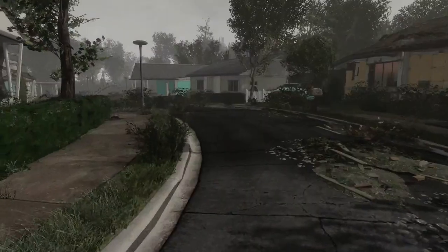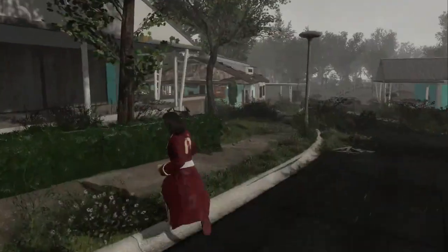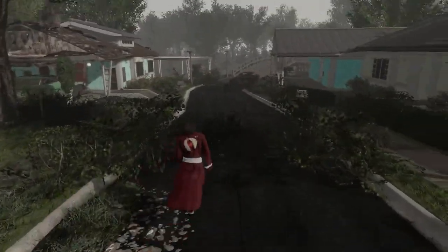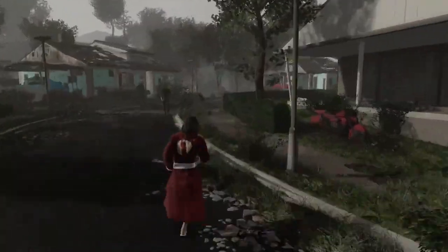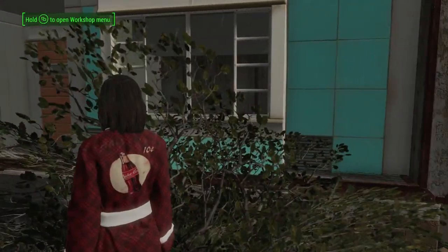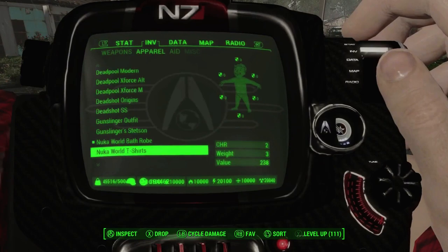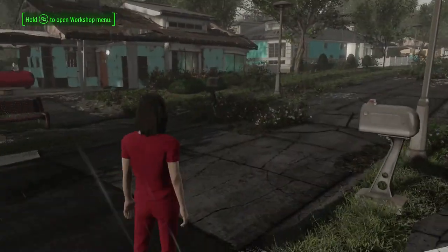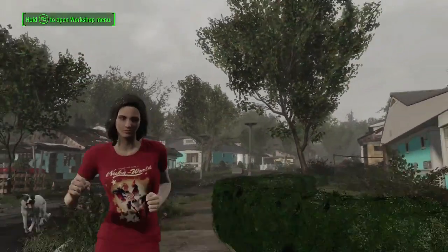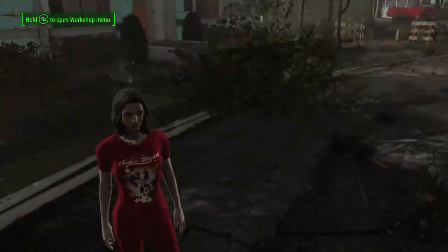Let's check out some of this armor. Nuka World bathrobe — hey, it's pretty cool, look at the little slippers as well! I like it, I dig it. You can use that when you're just chilling in your settlement. Nice little Nuka World logo — 'Nuka Cola, 10 cents' on the back. Pretty cool bathrobe. Now let's check out the shirt — comes with pants as well. The shirt's pretty good. My hairstyle is trash, I keep forgetting to save it. The Nuka World shirt has a nice little logo on it as you can see.